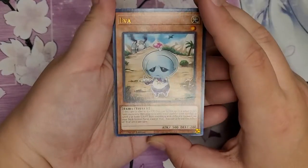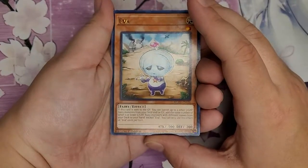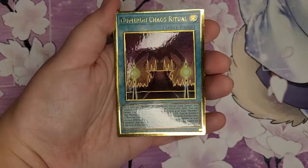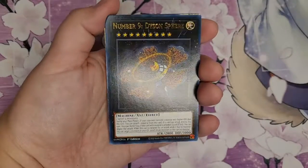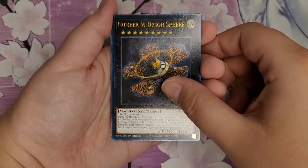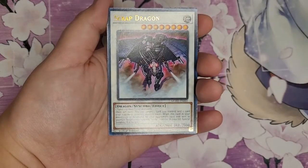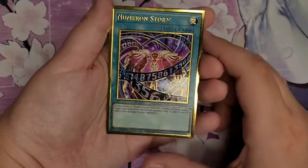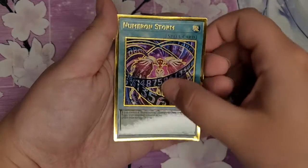First we have Eva — he's so cute, or she. Scrap Wyvern, Numeron Chaos Ritual, number nine, Dyson Sphere, Scrap Dragon, Numeron Storm. This card's gorgeous, oh my goodness.